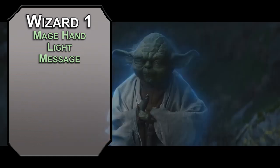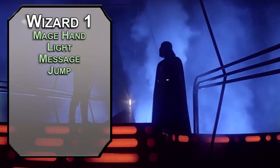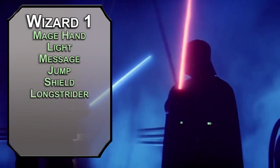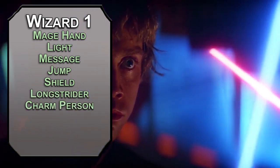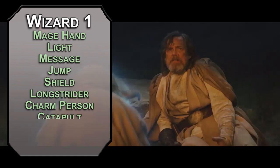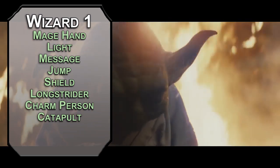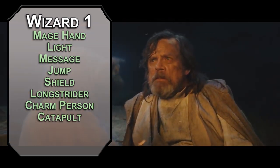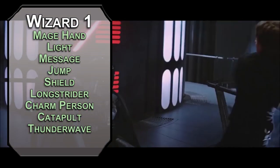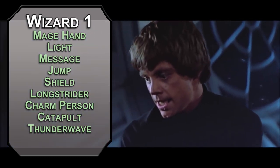You have a spell book with 6 spells at first level — these are sacred Jedi texts, keep them somewhere non-flammable. Jump triples your jump distance for 1 minute — force jump. Shield adds 5 to your AC as a reaction — lightsaber deflection. Longstrider increases your movement speed by 10 feet per round — force dash. Charm Person charms a creature that fails a Wisdom save of 8 plus your proficiency bonus and Intelligence modifier — Jedi mind trick. Catapult lets you pick up an object weighing 5 pounds or less within 60 feet and toss it in a 90-foot line, dealing 3d8 bludgeoning damage — force staple throw. Thunder Wave forces a Constitution save for creatures in a 15-foot cube, dealing 2d8 thunder damage and pushing them back 10 feet on a failure — force push.